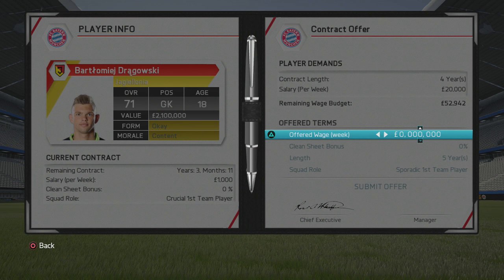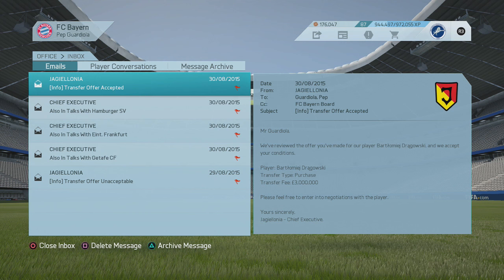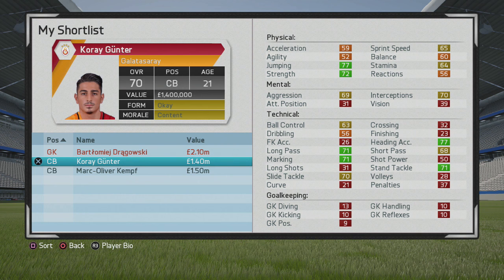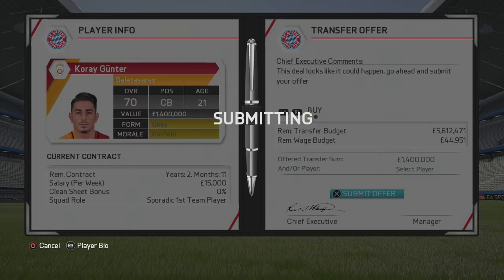His potential is 86, so he would be absolutely fantastic to grow as a young goalkeeper for the future — a possible long-term replacement for Manuel Neuer. He'll be on relatively low wages, far lower than Starke, reducing the wage bill. He's a really good understudy for Neuer as a third-choice keeper, and you can loan him out in the first couple of seasons.